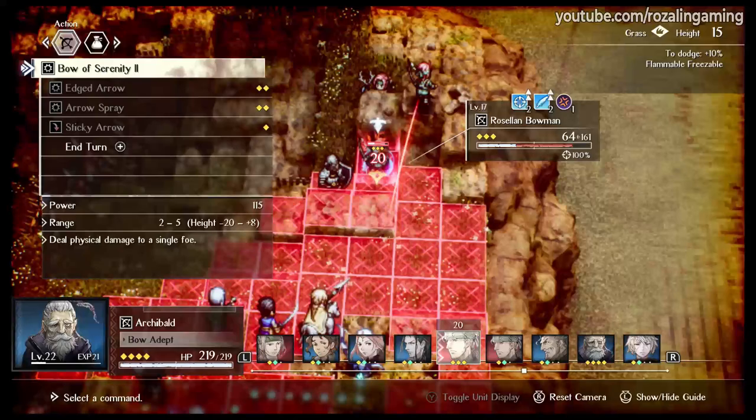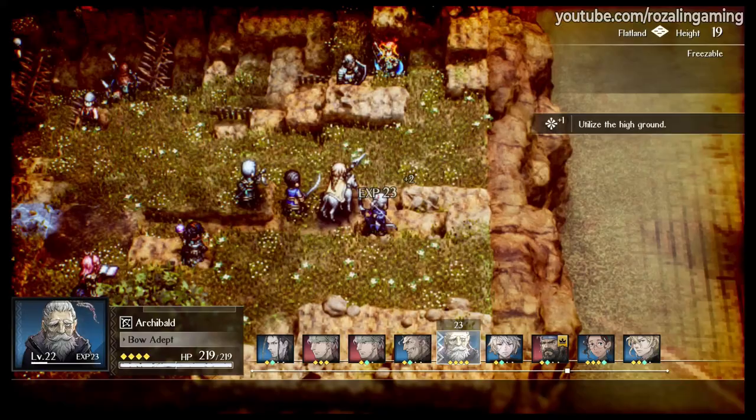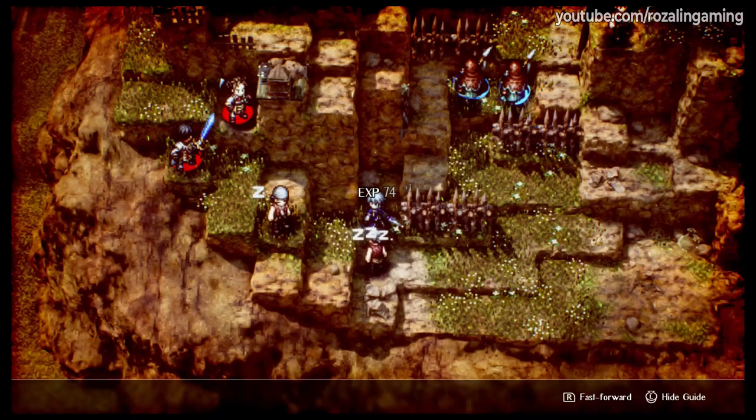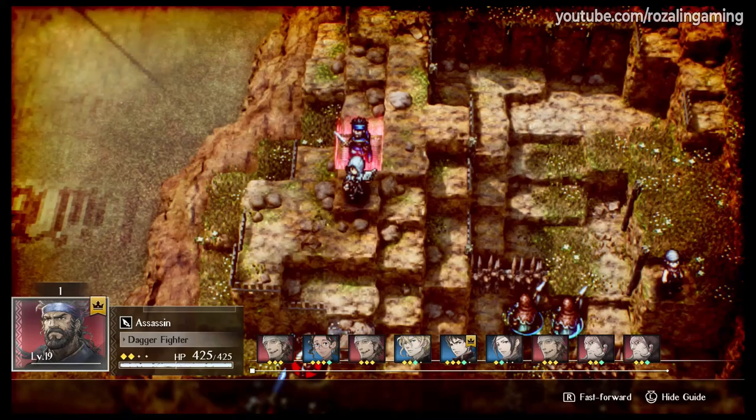you can recruit one of four characters. For this choice, I recommend choosing either to go back to your domain or to that certain city. Choosing to return to your domain will award you with a dancer unit that has incredible mobility and supporting capabilities, whereas traveling to that certain city will award you with the game's second true healer. Both are fantastic units, and you really can't go wrong with either.